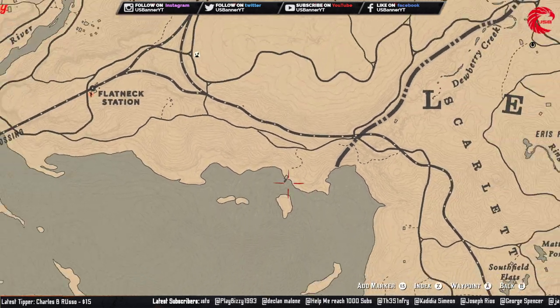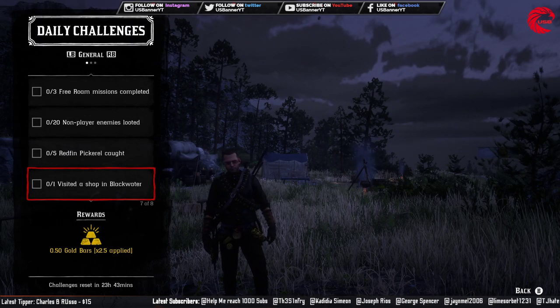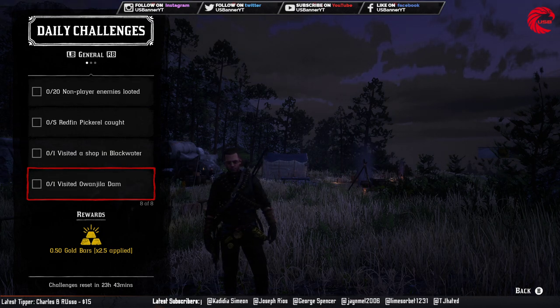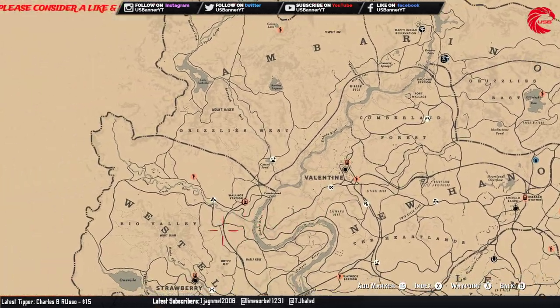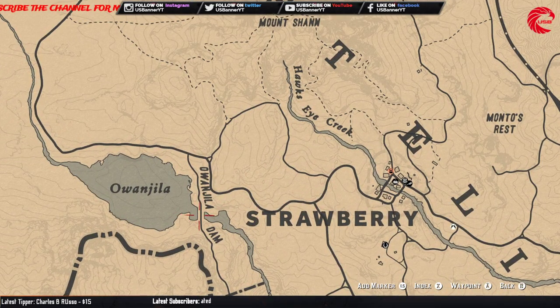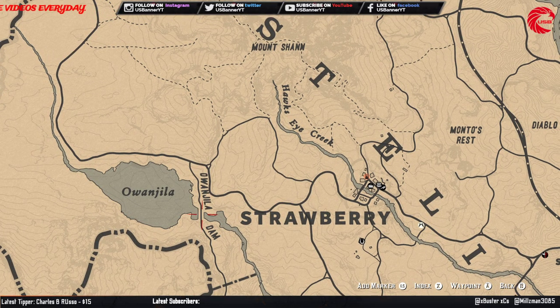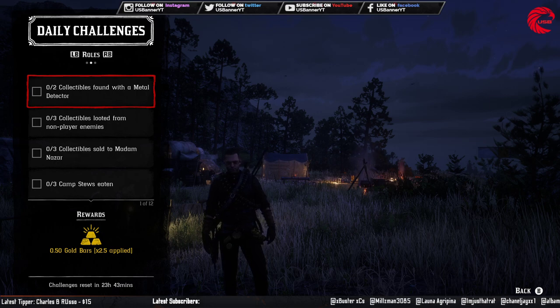Go there and try to catch a Redfin. Then you have to visit a shop in Blackwater — just travel to Blackwater and visit any shop there. After that, you have to visit Van Horn Dam. First travel to Strawberry, then from Strawberry go to this location which is Van Horn Dam. Go there and complete this mission and your dailies will be done.